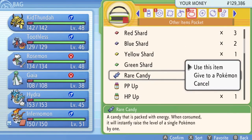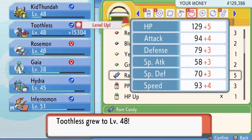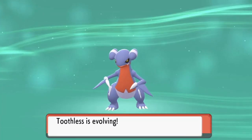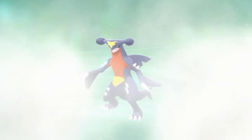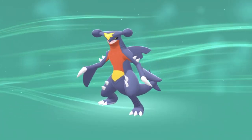Yes guys — we are going to evolve Toothless! We kind of need to. Bam — Toothless level 48! Digivolution time! We have finally evolved one of our best Pokemon. Toothless the Gabite — and here it is in its final form: Garchomp! A very very powerful Dragon type Pokemon right here.